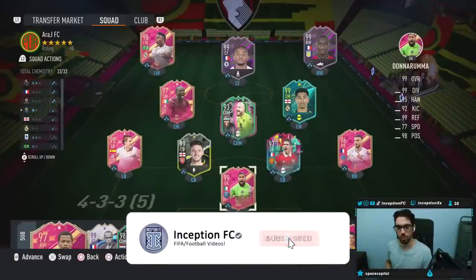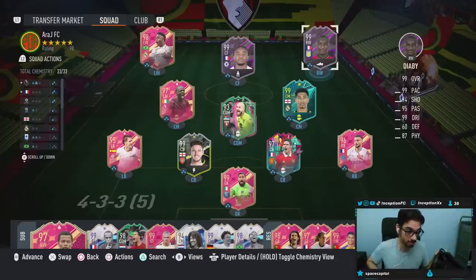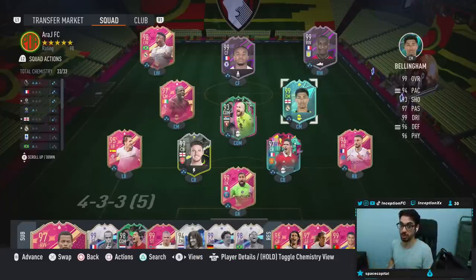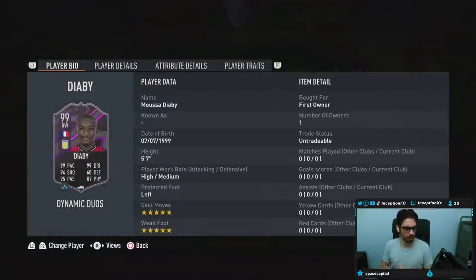Hey guys, what's going on? Inception here and welcome to another video. EA, more cards like this, please. It's the end of the game. This is the type of cards that we need. Guys, we have the new Musa Diaby to check out. We're taking a look at a card who is 5'7", high medium work rates, left-footed, 5-star skills, 5-star weak foot.